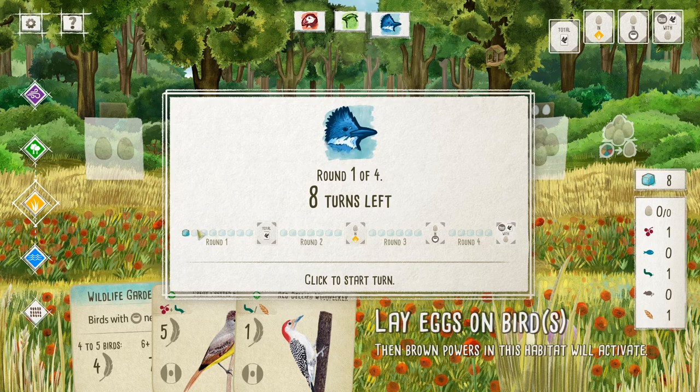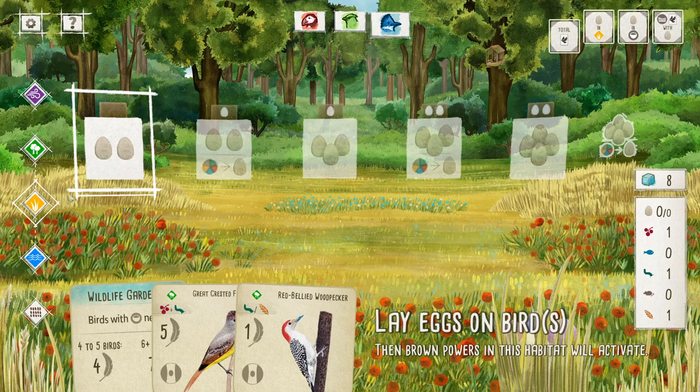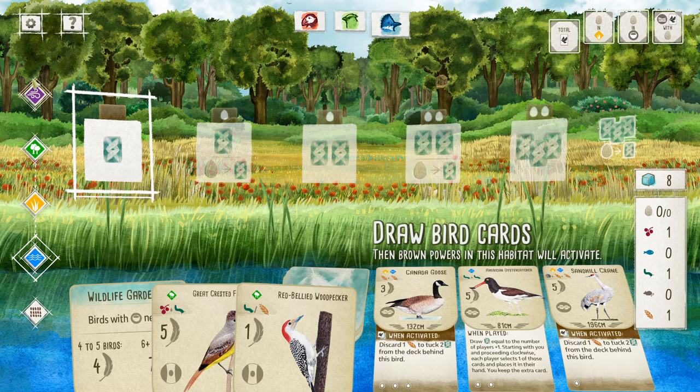In each round — there are four rounds in the game — at the first round you start with eight turns, these little action cubes on the right side, so you get to do eight actions. On the second round you have seven actions, in the third round six, and then five in the last round. There are four actions you can take: play a bird card into one of the habitats, gain food from the feeder, lay eggs, or draw cards.